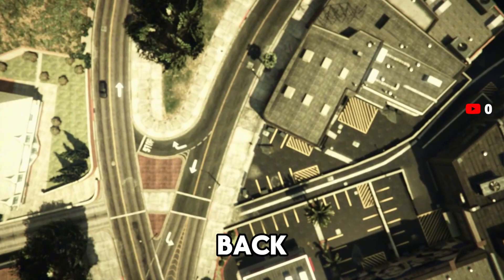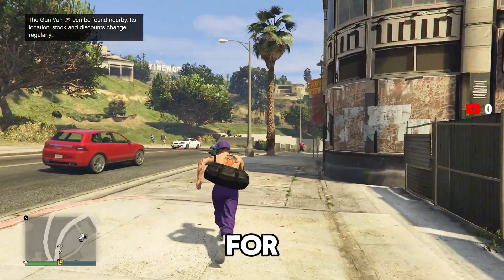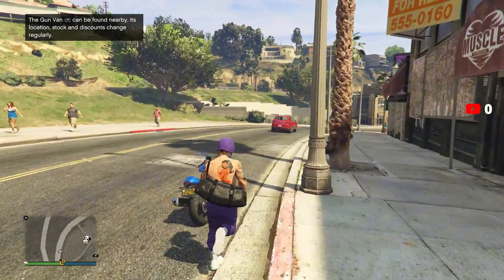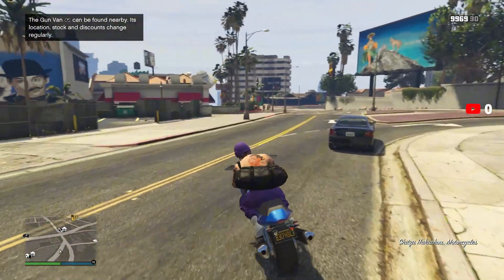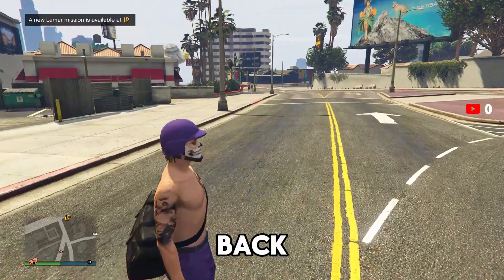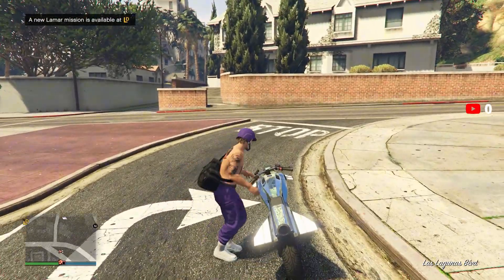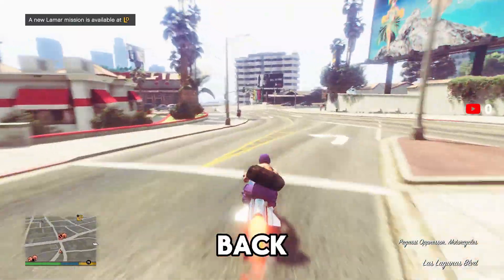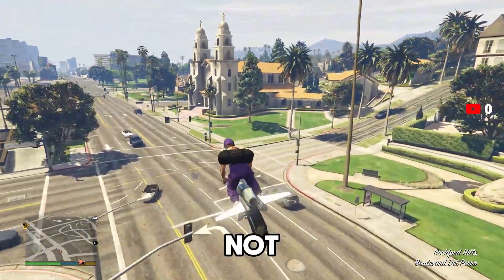Once you load back into online you'll see the black duffel bag on your back. If the duffel bag doesn't show up, or it disappears after a few seconds, register as a CEO or MC, go to your interaction menu, go to the MC or CEO style, scroll once to the right then back to the left, and back out — the duffel bag will reappear. If it already shows up fine, you're good to go.